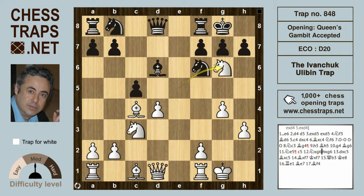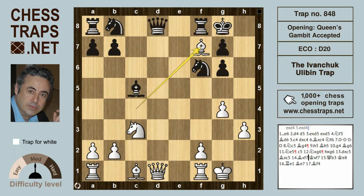White wins by first taking on g6. Black is going to have to recapture with the h-pawn because the f-pawn is pinned by the bishop on c4, so hxg6. Now dxc5 hits the bishop, and if the bishop takes back on c5, it looks more or less equal — but White has a tactic.